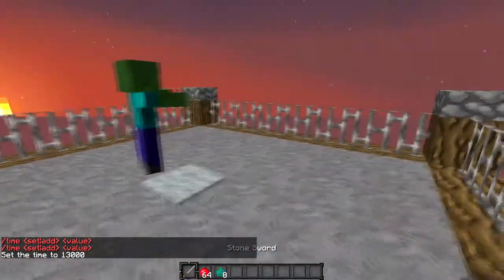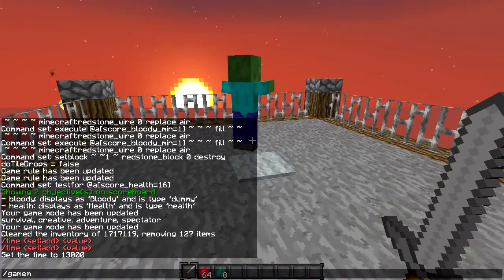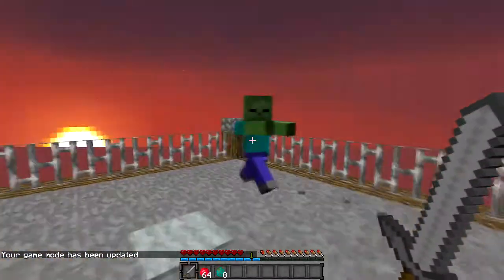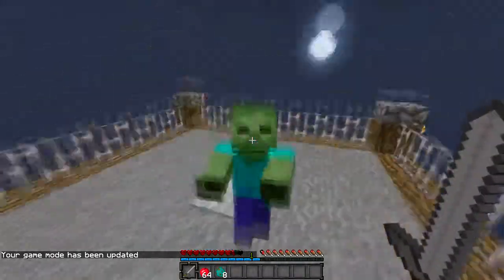So now you can see here, when I spawn a zombie, as soon as I take more than two hearts of damage — so my health is at eight hearts or less — I will start bleeding.